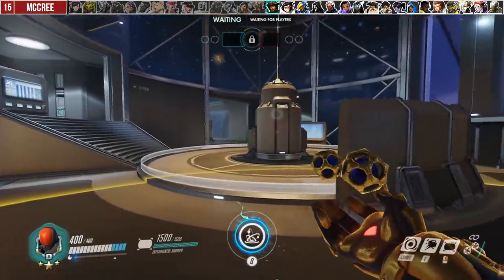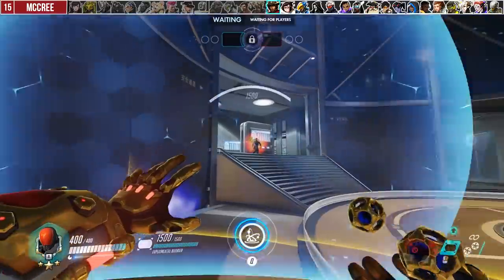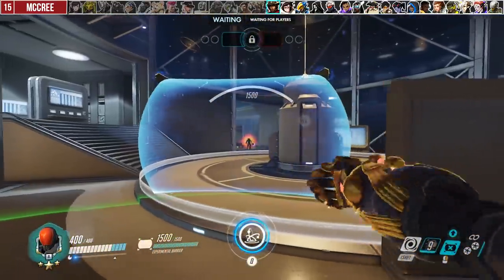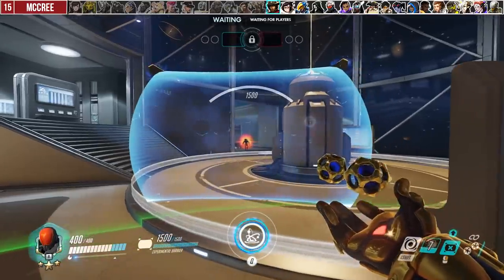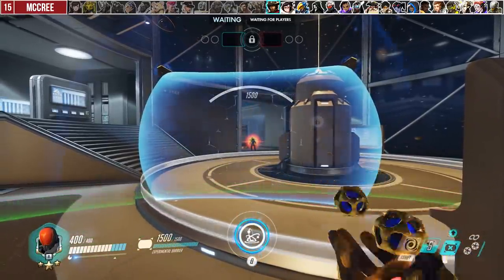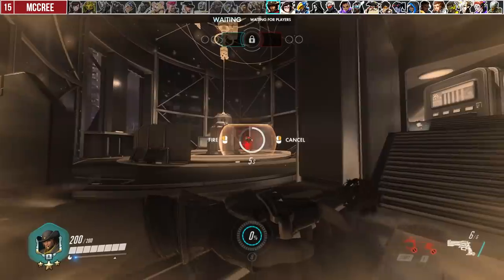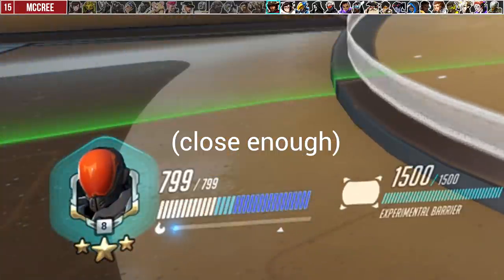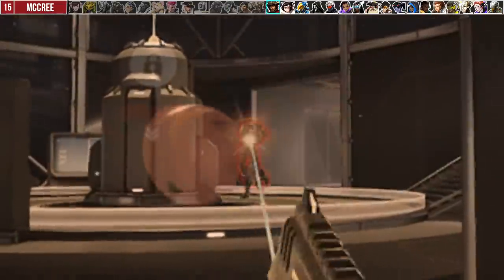If McCree is ulting in the open, the best option is to deploy your barrier and safely use Accretion from behind it to cancel High Noon. If Accretion is on cooldown, you can instead drop your barrier and cast Kinetic Grasp. Most McCrees will be baited into shooting their ultimate when they see your barrier go down, netting you 400 bonus shields — just make sure your team is playing behind you or out of line of sight.